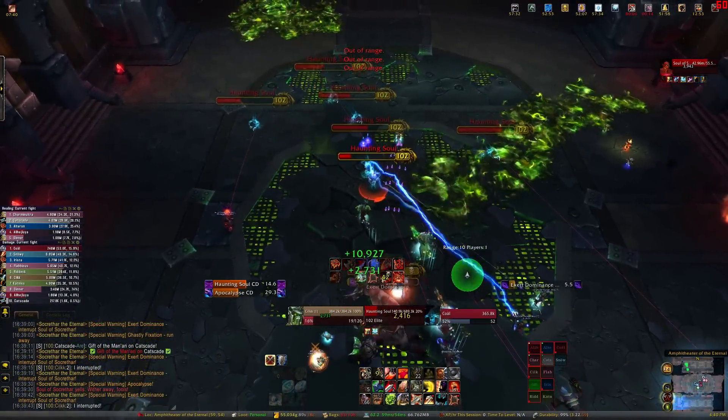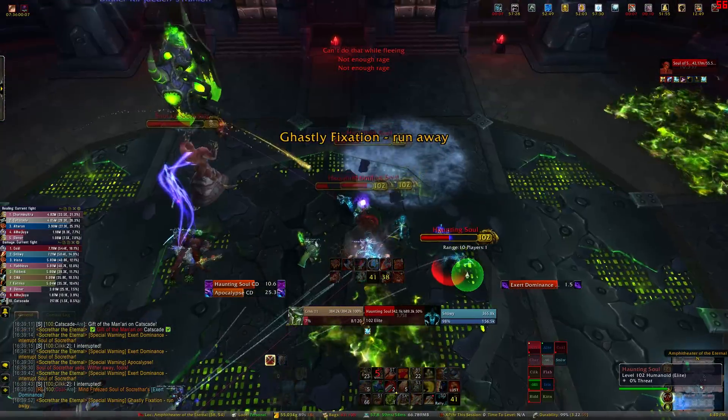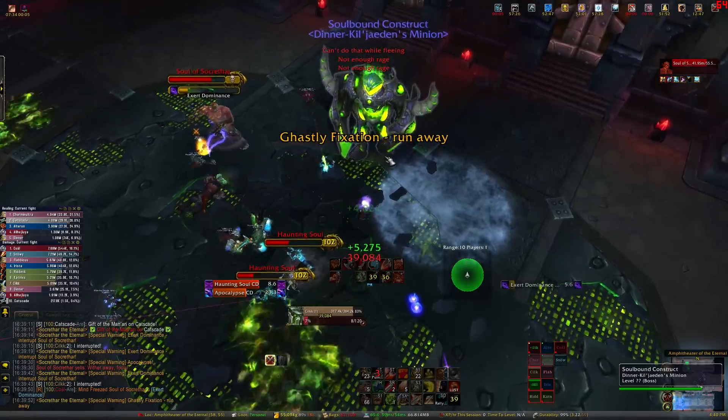The Haunting Souls spawn from blue portals and fixate players. If they get to that player, they'll explode and fear anyone within 8 yards. If these souls come within 5 yards of the construct, they do a lot of damage to it.